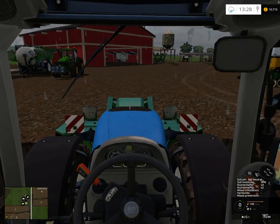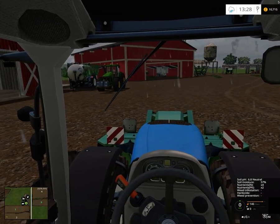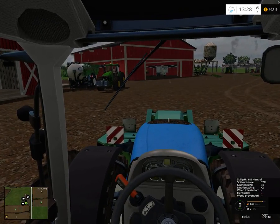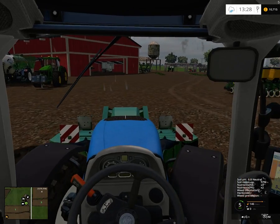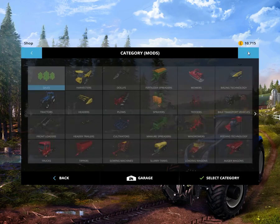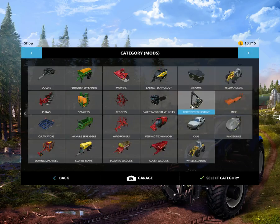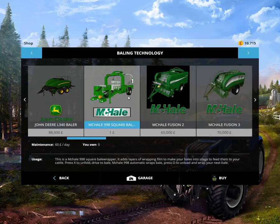Hello and welcome to the Great American Farming episode, I think number 12. Today we're going to have another demo. Because we use square balers on this farm, I thought I would try out this McHale 998 square baler to see if it actually makes silage. It says it should do that, but I'm not sure.